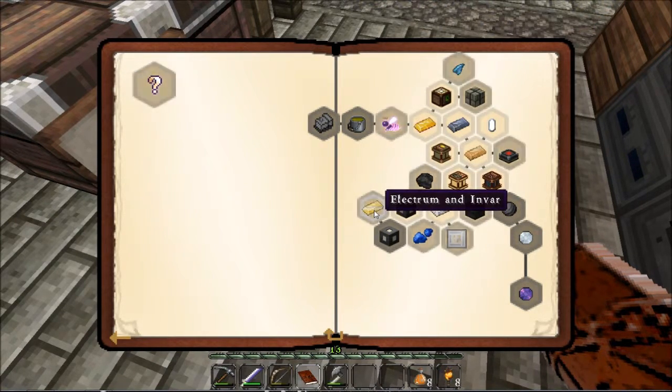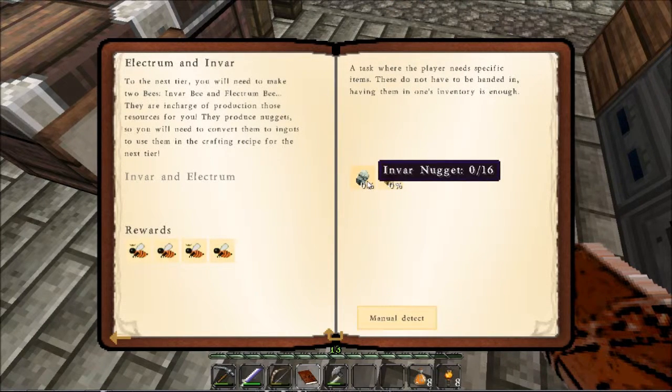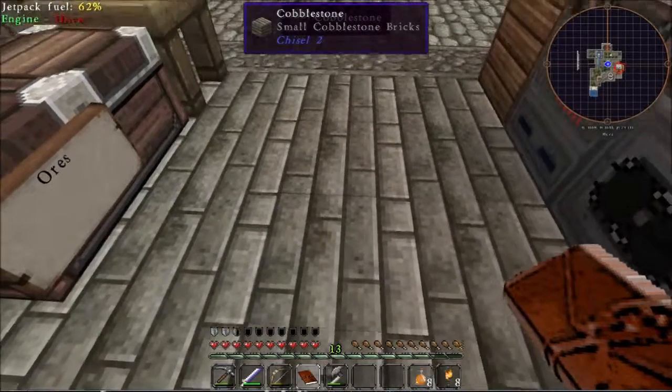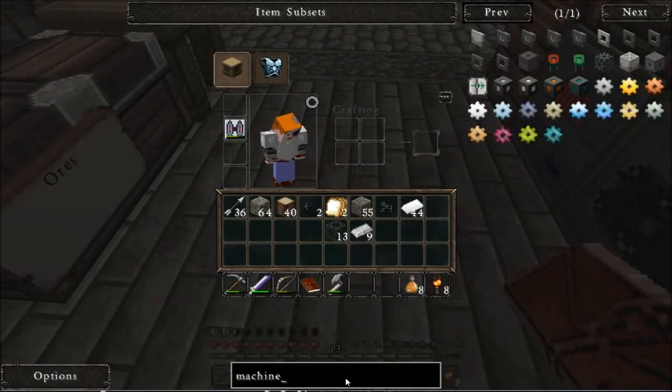Oh, what's this? Electrum's good because we already made some Electrum, didn't we? How do you make Invar? There's actually an Invar drone. Do I want to make Invar drones? Shall we look at how to make them and see if they're actually easy or not?